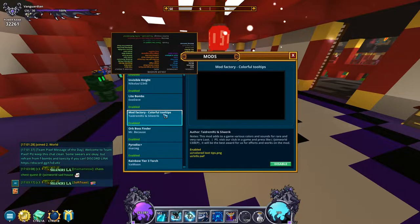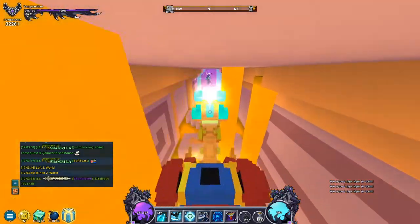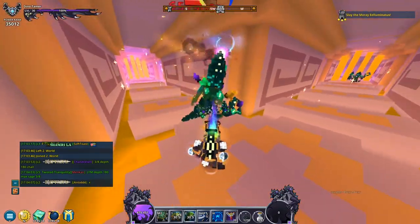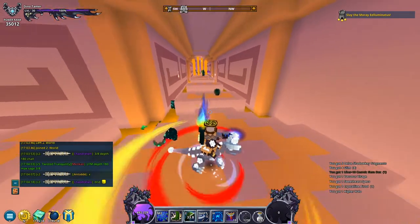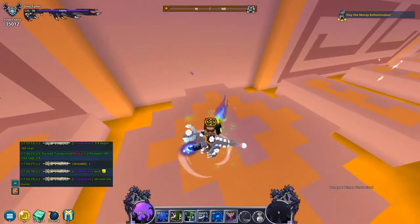One of the bigger mods in the game, at least in my opinion, is Mod Factory Colorful Tooltips. It basically color-codes all the little things on the side. Normally the text is yellow, but now when you get stuff like glim it'll be white. Like if you get a rare mount dropper like a Pearl of Wisdom, it'll show up as a light blue color. Some items also give you a sound cue. Sorry I'm not able to show that off in full detail.